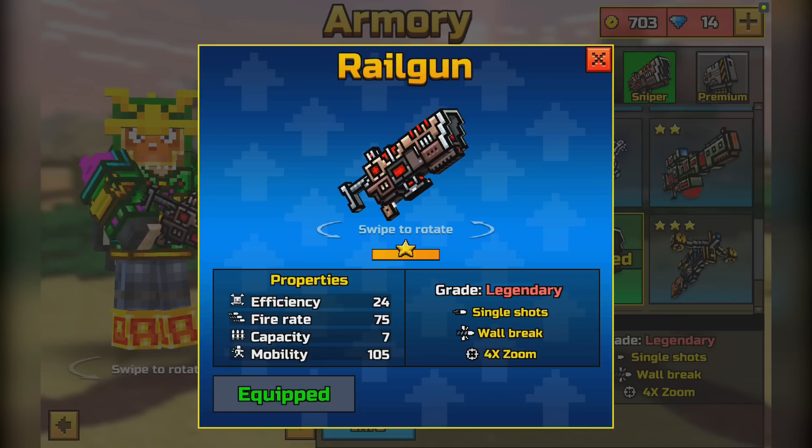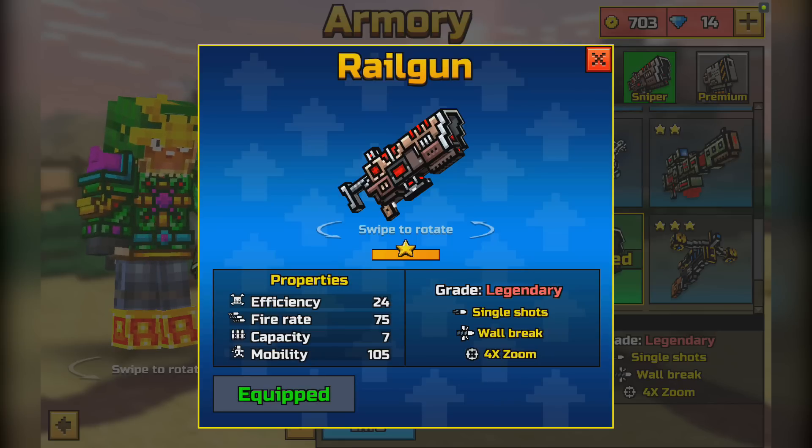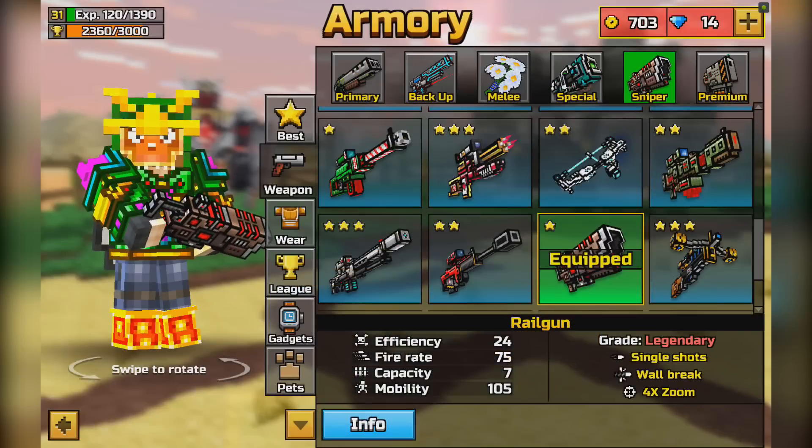It has single shots like most other sniper rifles in Pixel Gun 3D, and a wall-breaking special ability — the only other sniper rifles I can think of right off the bat that have this are the Anti-Hero Rifle and the Prototype. And just like the Prototype, this weapon has a 4x zoom.